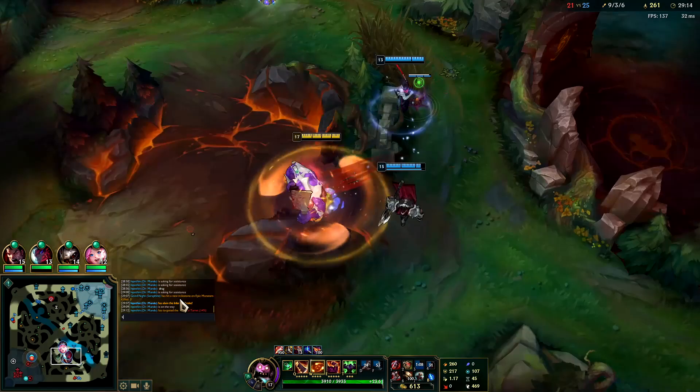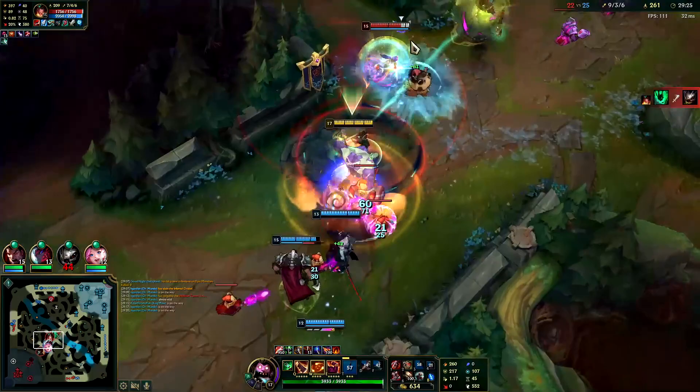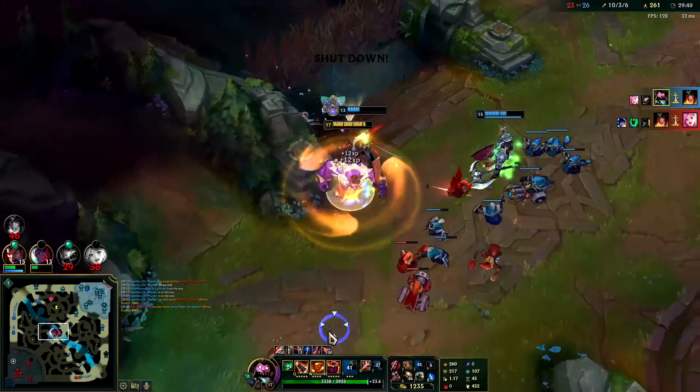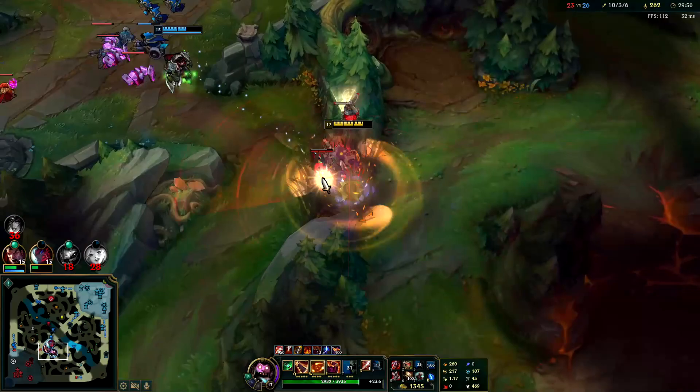Just shove mid — I can pressure bot. Right here, this is it! Kog'Maw dies, not surprised. Landed Cleaver — you're screwed, Sivir. Nice Seraphine R. Bop, she's a goner. I gotta turn around for Kindred. Seraphine died, we got Sivir — kinda worth. I'm going to go for bot inhib.